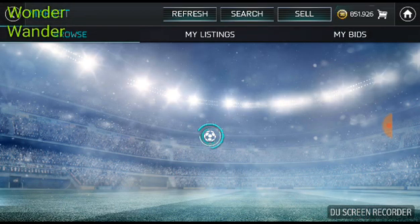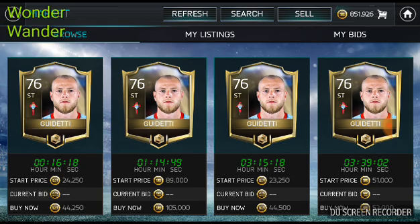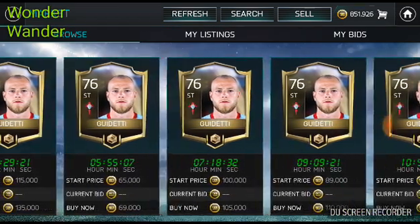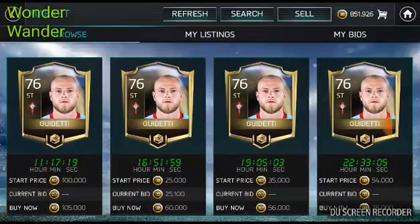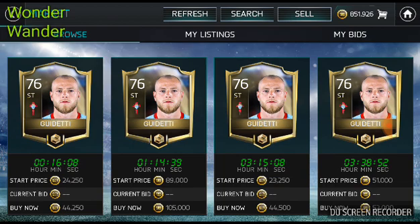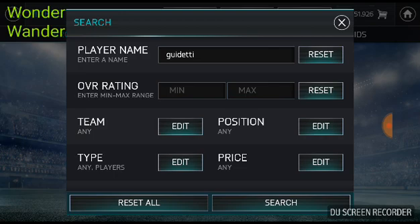Maybe a striker — another player I purchased is Guidetti. He's cheaper, around 40k. The first available ones are around 44k each — 76 overall, one to have.